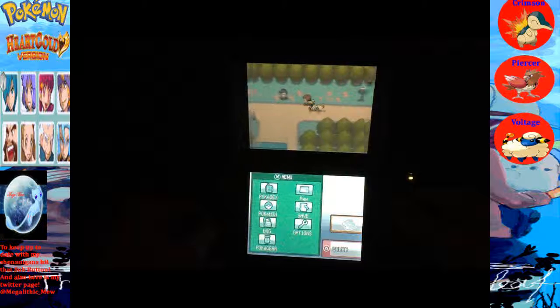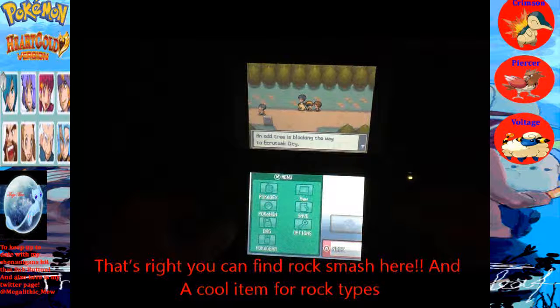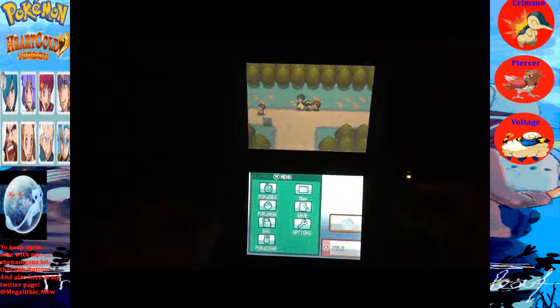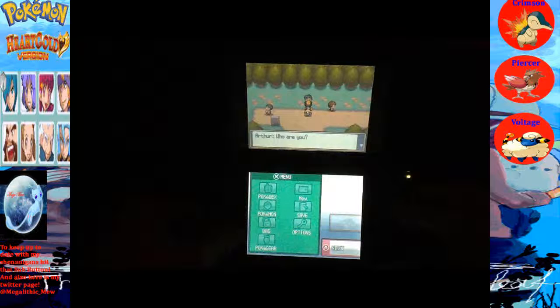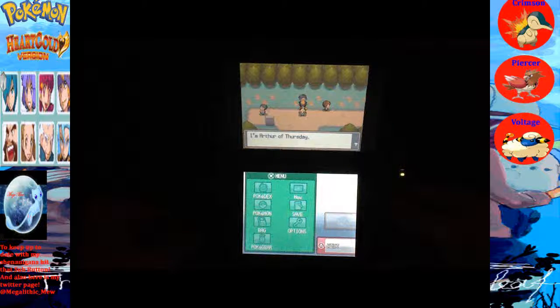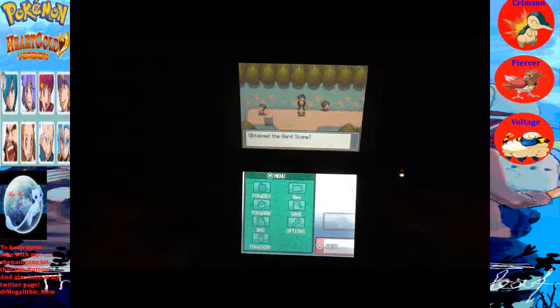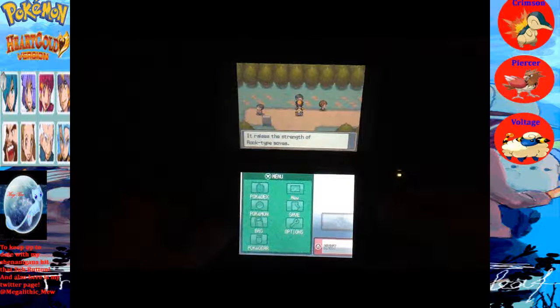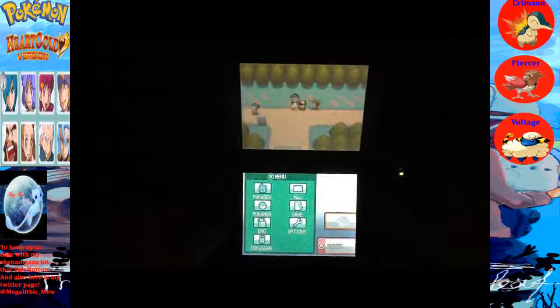Let's talk to this person. His name is Arthur. He says: I'm Arthur of Thursday. Like it says, on Thursday there will be other guys for different days. I'm not sure on the items yet, but this one I think gives you the Hardstone. It will improve Rock-type moves, so you should give it to your Rock-type Pokemon like Geodude or Onix.